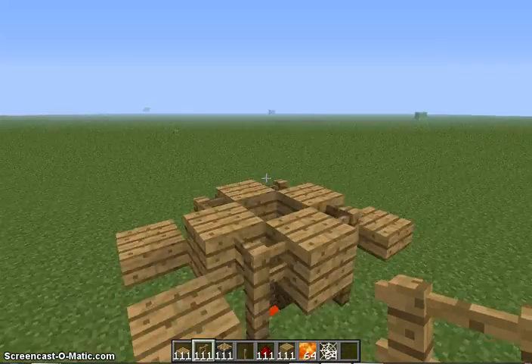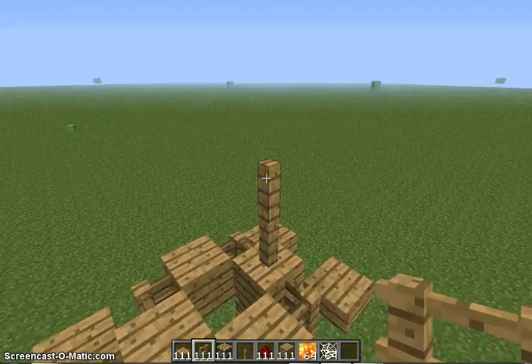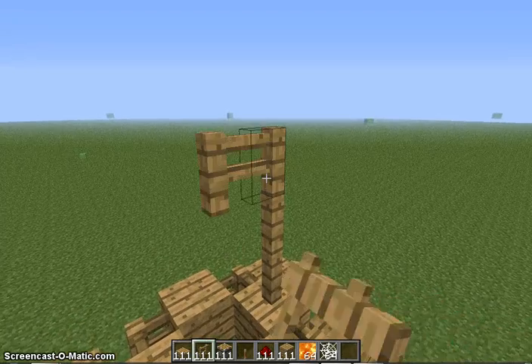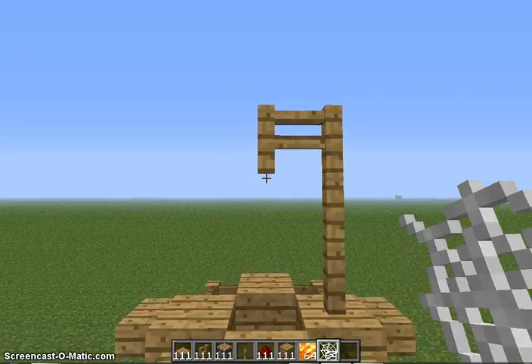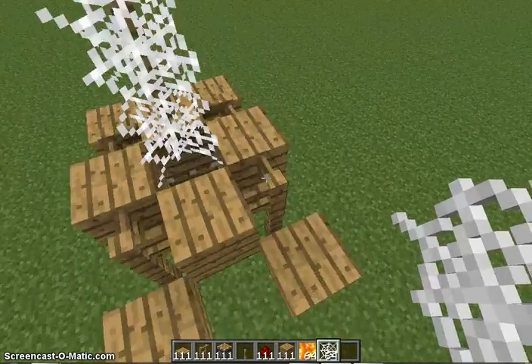With your leftover fences, on any side here you put one, two, three, then one along. And then you put cobwebs so that it reaches the edge.